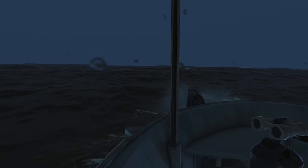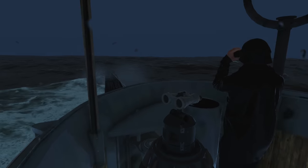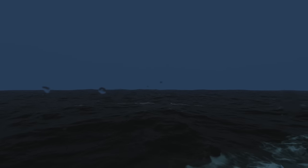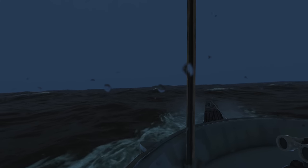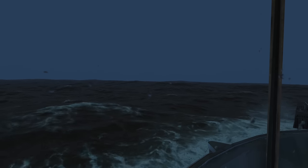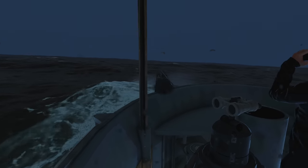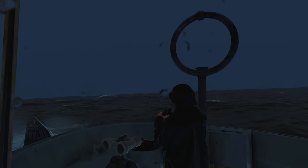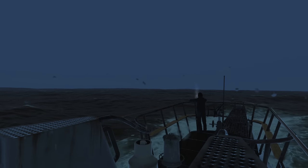Hi everyone, welcome back to UBA. Here we are with U552 on our weekly patrol logs. We are coming down towards Gibraltar — Gibraltar's dead ahead of us. As you can see it's raining, it's quite foggy and there's a bit of a lightning storm going on. It's a bit of a storm which is perfect. It's coming up to 5pm. In the winter months it's dark, so we should be able to do this mine lane operation in the dark, which is just perfect.